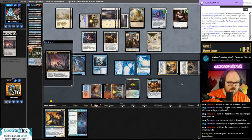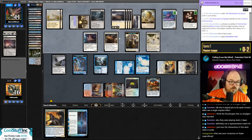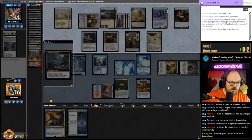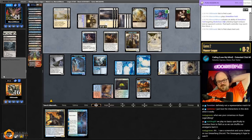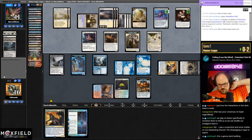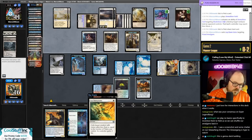Field of Ruin — no basics. It's actually pretty nice that they're shuffling our deck because we had a Creeping Chill on the bottom. Chat suggests playing no basics specifically to incentivize them to Field us so we can shuffle our Amalgams back in. That's the smartest thing anyone in Twitch chat has ever said. We can still send everything — they have the Architect. Lay Down Arms — I could sack the Amalgam but I have a Cauldron Familiar in the graveyard already.